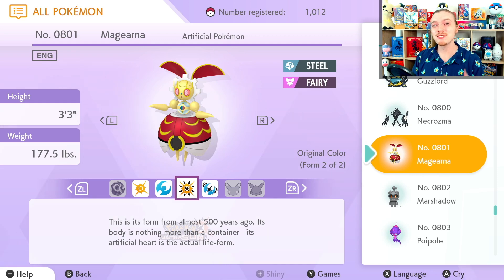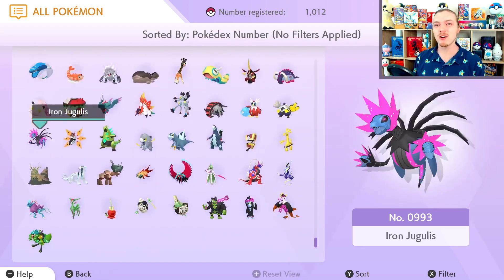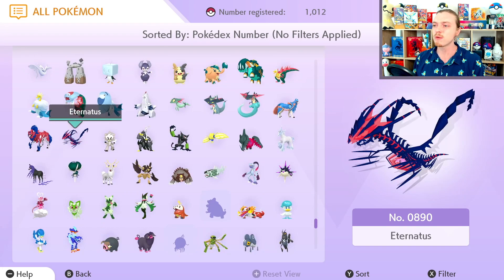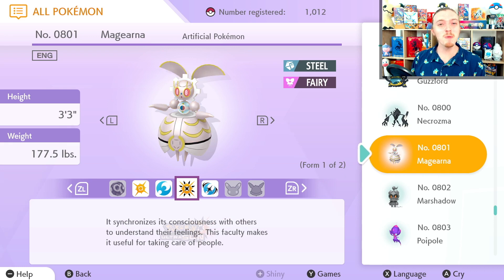But that's actually not true. With the DLC, with Scarlet and Violet, even with Legends Arceus and the Sword and Shield DLC, all these Pokemon introduced past Eternatus — which is number 890 — you do not need to catch those Pokemon to get Magearna. Ever since the release of this event, the Pokemon Company has never actually updated the requirements past Eternatus. So that's pretty clutch.